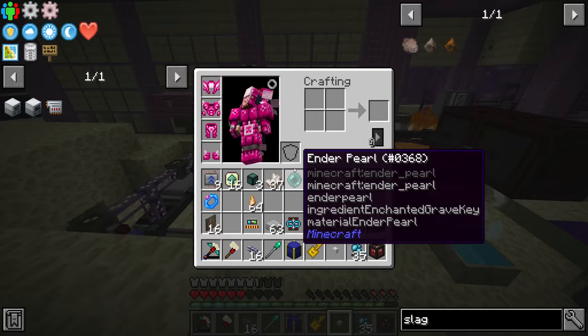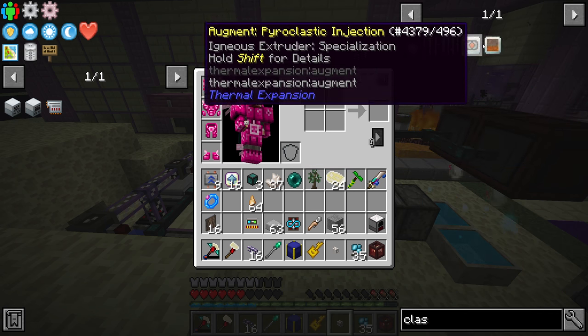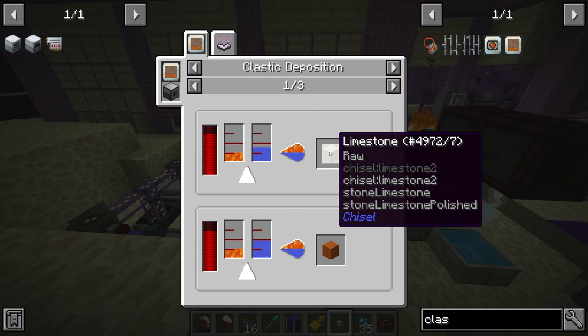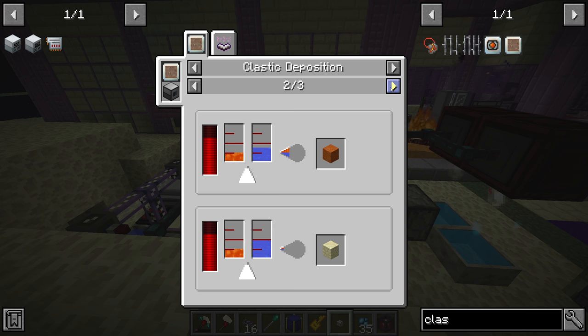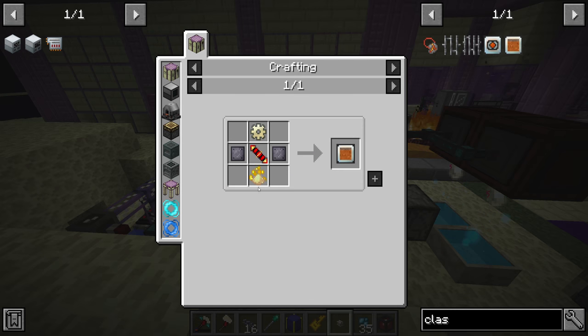I think we probably want to look at getting the classic deposition upgrade for the igneous extruder. This allows you to make sand out of lava and water — but it doesn't actually use any lava, just water. So basically you turn water and power into sand.